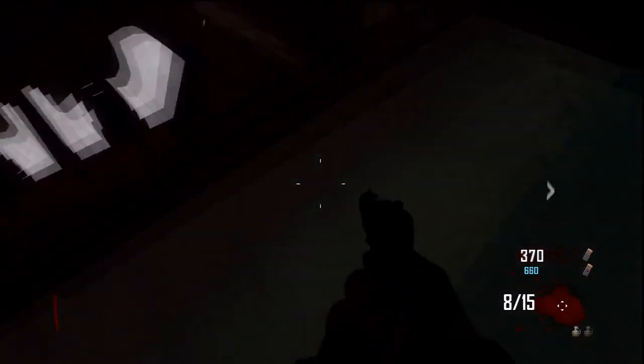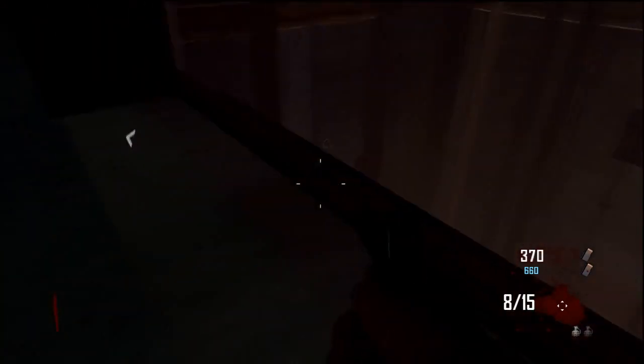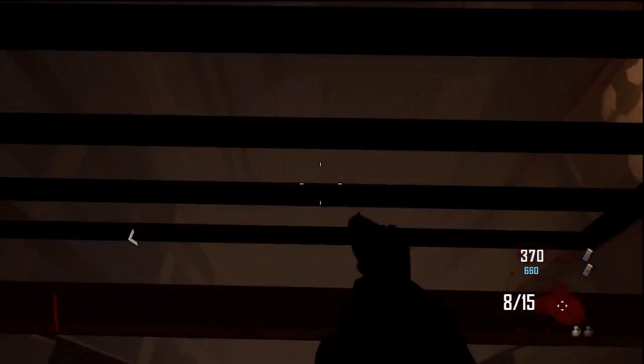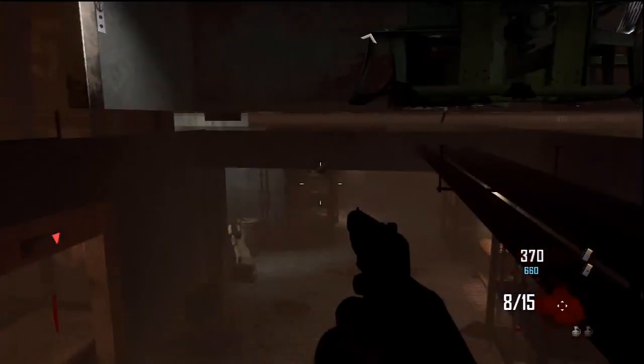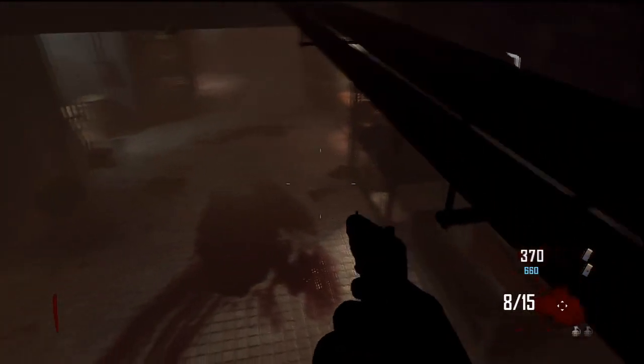If you do it correctly, you should be wall breached into the ground right here, and after that you can run around. If you stand up, you are not invincible from zombies, but if you crouch, you are invincible from all zombies. I would suggest having Jug, because they can hit you occasionally.